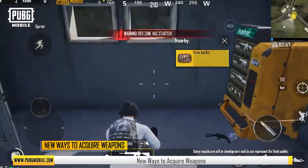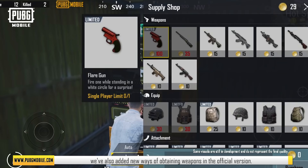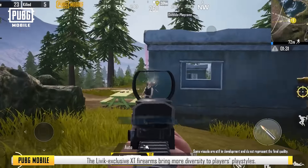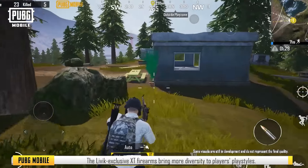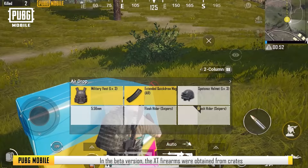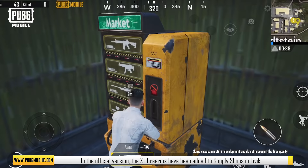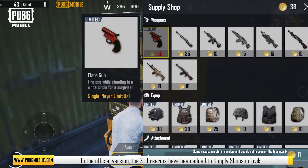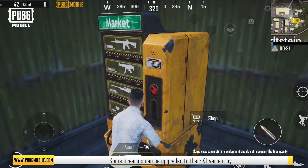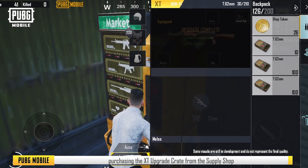New Ways to Acquire Weapons. Besides new ways of getting around, we've also added new ways of obtaining weapons in the official version. The Livik-exclusive XT firearms bring more diversity to players' playstyles. In the beta version, the XT firearms were obtained from crates and airdrops, which weren't guaranteed. In the official version, the XT firearms have been added to supply shops in Livik. Some firearms can be upgraded to their XT variant by purchasing the XT upgrade crate from the supply shop.